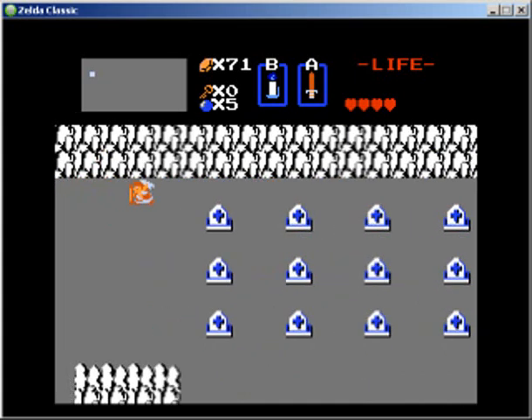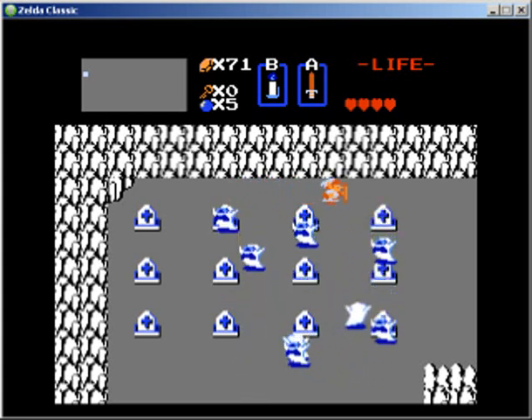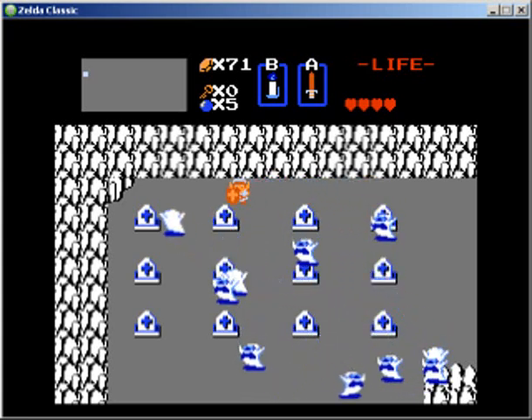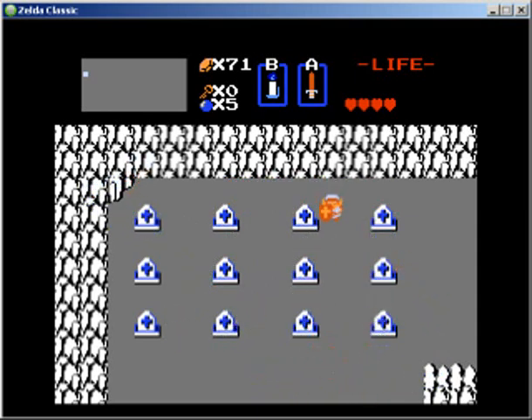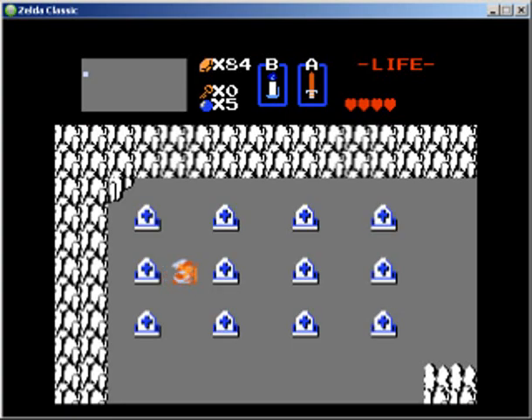I'm picking up all the money I can find here, and a lot of refills I don't really need. Good rounds will give you lots of cash — you can easily get 15 or 20 rupees at a time if you're lucky. Now one of these is a secret here, but again it's just the money making game. It used to be a heart container in the second quest. Nothing there now.